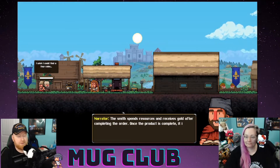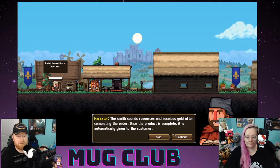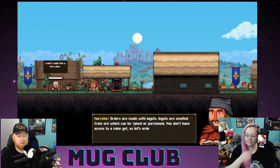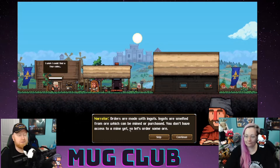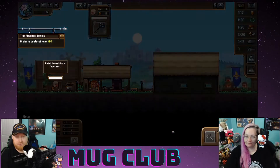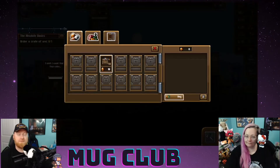The smith spends resources and receives gold after completing the order. Once the product is complete it is automatically given to the customer. Orders are made with ingots; ingots are smelted from ore, which can be mined or purchased. You don't have access to a mine yet, so let's order some ore — open the merchant store.